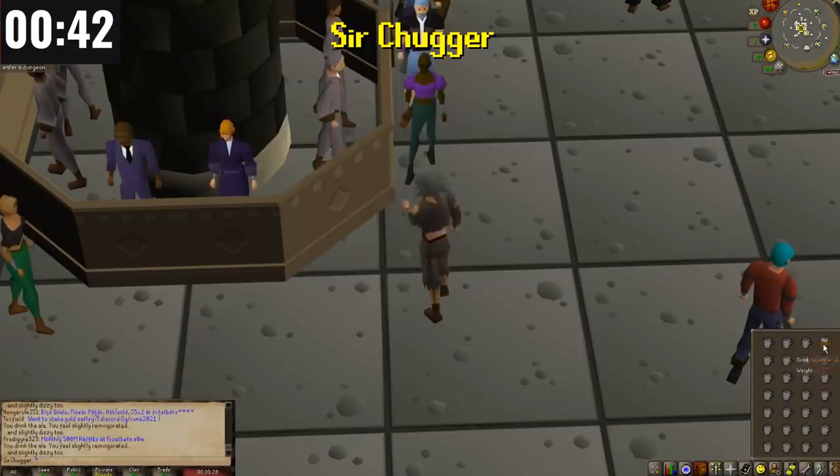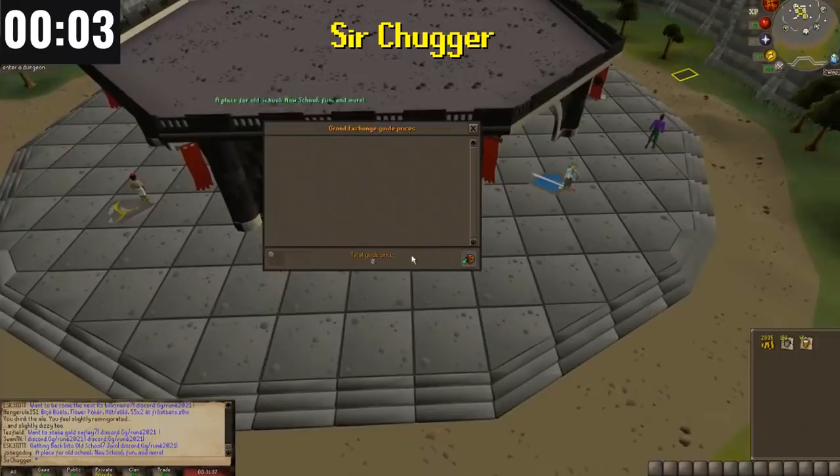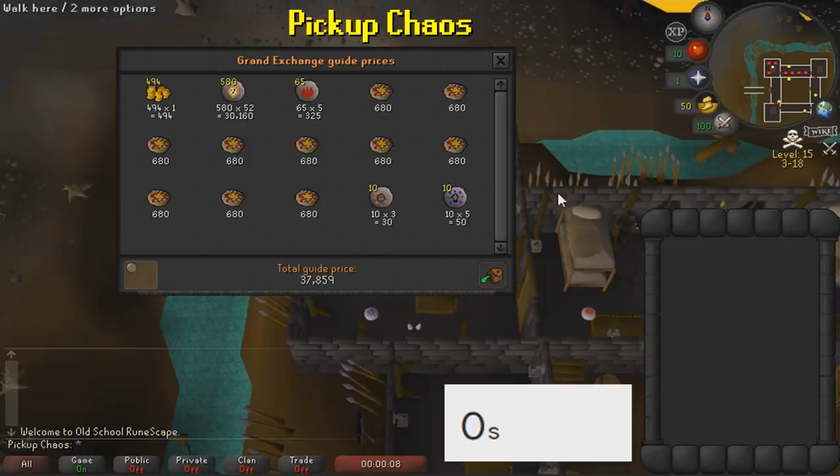We're back with Sir Chugger and some great chugging content. The timer runs out and Sir Chugger chugs his last beer. In the price check, he has 16.4k — a 6.4k profit from drinking all that ale. The timer runs out on Pick Up Chaos, and he price checks all those Chaos Runes — 580 of them — for a total of 37.8k. The winning rune-picking strategy is clearly going all the way to the Ice Plateau for Cosmic Runes instead.